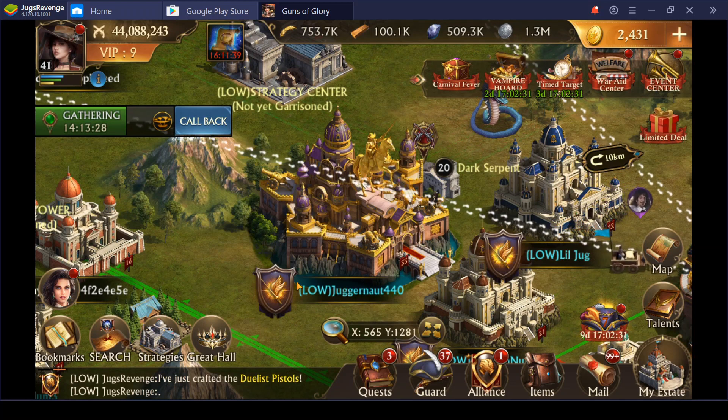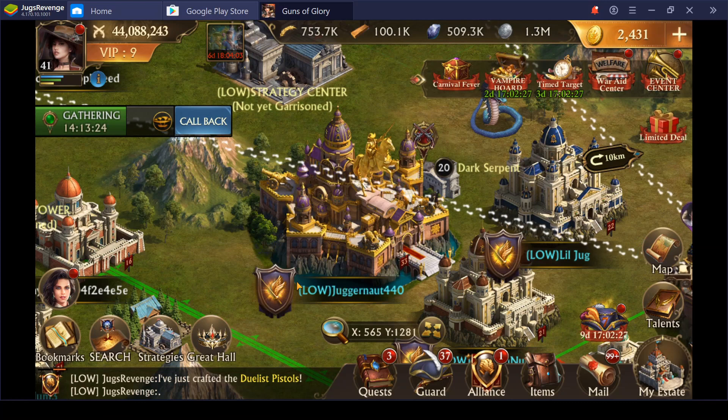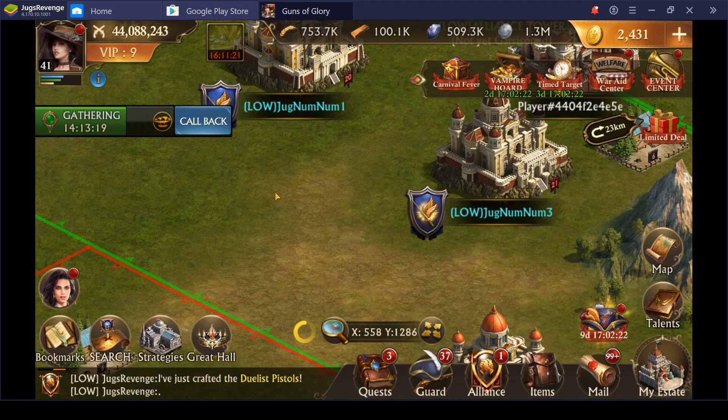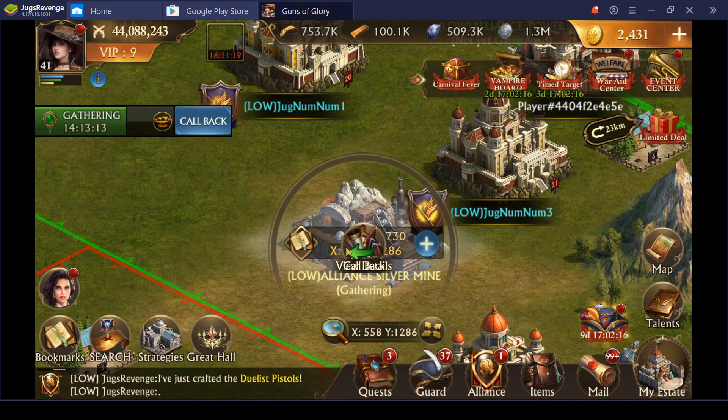All right, this is Juggernaut 440 coming at you from Kingdom 440. Today I'm going to show you a little video about gathering at your Alliance resource mine. Right now we are on silver.